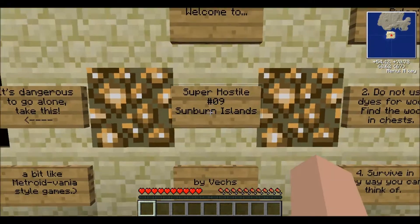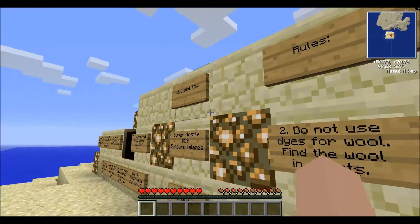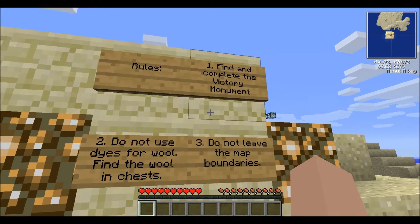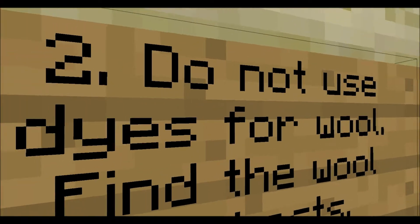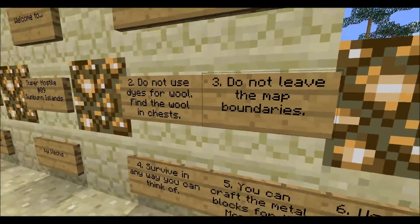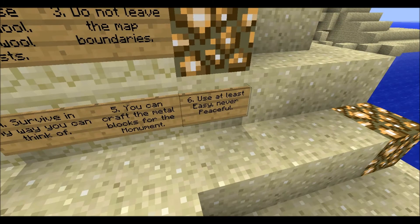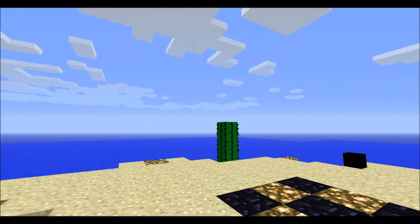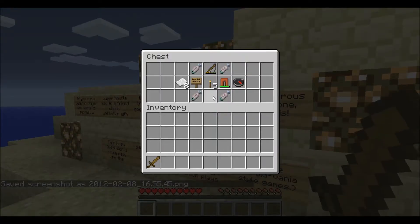Hello ladies and gents, welcome. We are playing Super Osteo Sunburn Islands by Vex. Rules: number one, find and complete the victory monument. Number two, do not use dyes for wall — find the wall in chest. Number three, do not leave the map boundaries. Survive in any way you can. You can craft metal blocks for the monument. Difficulty at least easy, never peaceful.